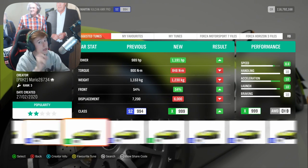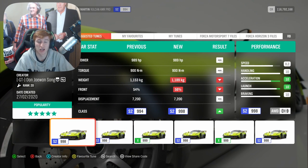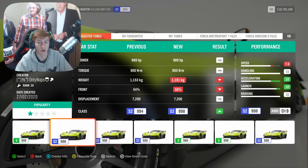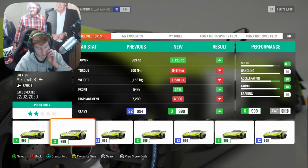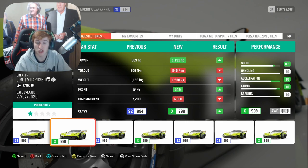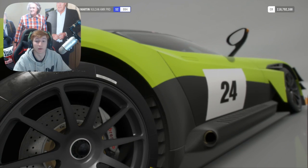So for this update that's basically everything: three new cars, a new Horizon Business, new achievements, new updates and fixes, new social media accounts, and improved windscreen wipers. Overall the update is a bit lacking on cars, but we did get the McLaren Speedtail and that cool 24-litre plane-engine Napier Railton. Make sure to subscribe, stay tuned for more Forza Horizon 4 content, and I'll see you all later.